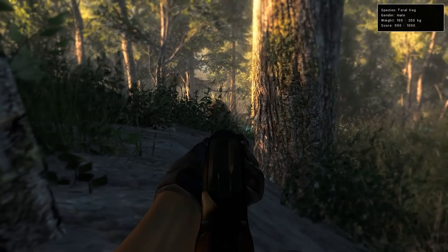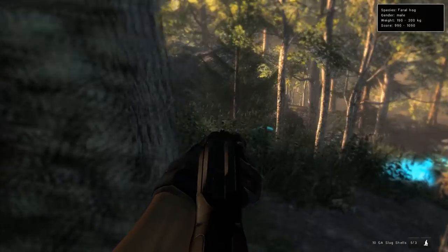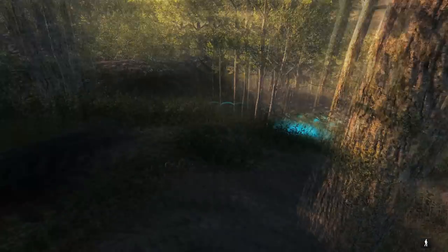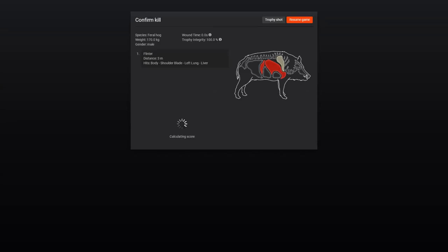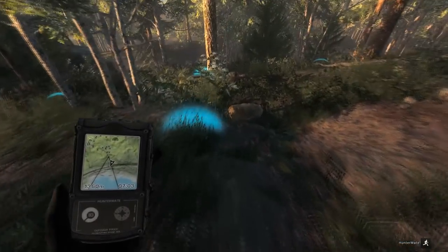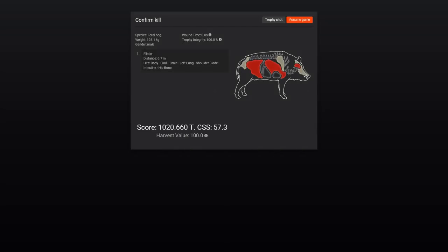Try to spot him — ooh, that's a nice one, 990 to 1090. And he is down. I think he was going to charge us. This one is a 668 score with a left lung and liver shot at 3 meters. And the one I've been after — luckily didn't take all that long to track down — 1020 score, only 193 kilograms, so he could score higher if he was closer to max weight. But we'll definitely take that thousand-plus hog already.